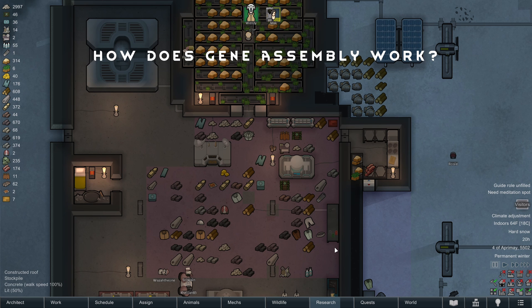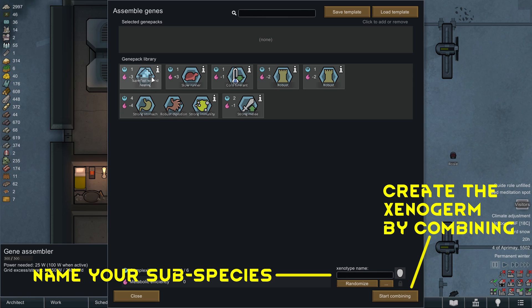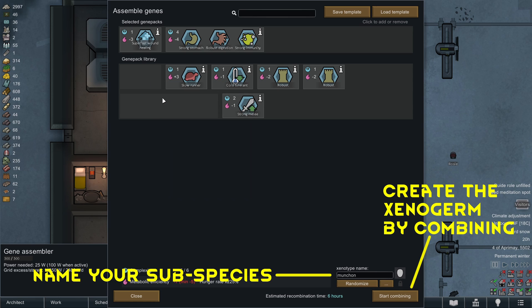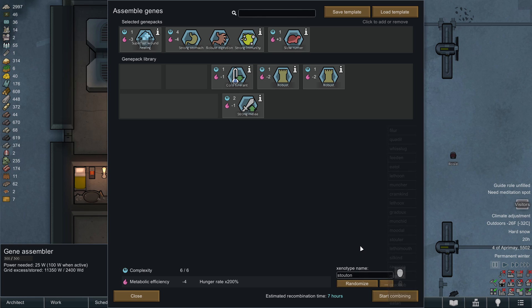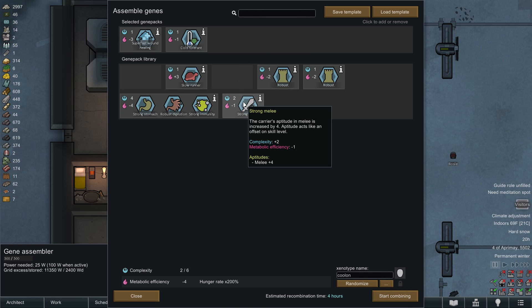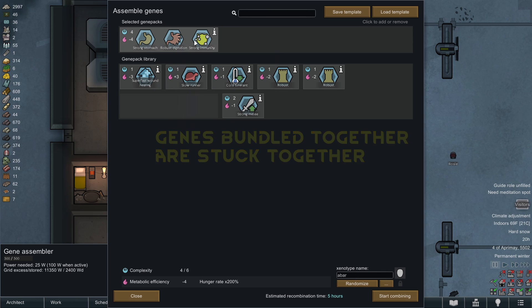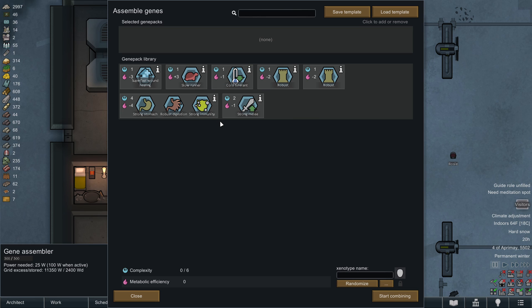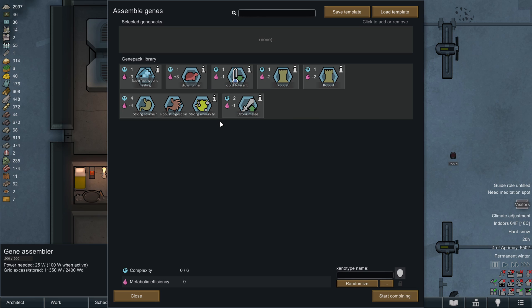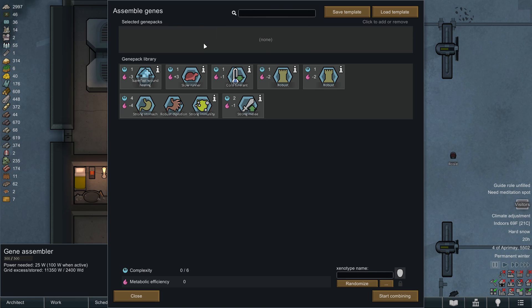How does gene assembly and xenogerm implantation work? Once you have at least one gene pack banked in a gene bank, you are able to assemble genes in a gene assembler. Once assembled, they create an item called a xenogerm, which contains the assembled genes ready to be implanted in a person. The gene assembler allows you to assemble any combination of genes you have banked, provided that the banks are within 12 tiles of the assembler. If a gene is bundled with other genes, you cannot separate specific genes out of the bundle. The assembler has a maximum complexity — by default, you cannot assemble genes beyond 6 complexity. If you need more complexity, you can build gene processors within 12 tiles of your assembler, with each one adding an additional 2 complexity.